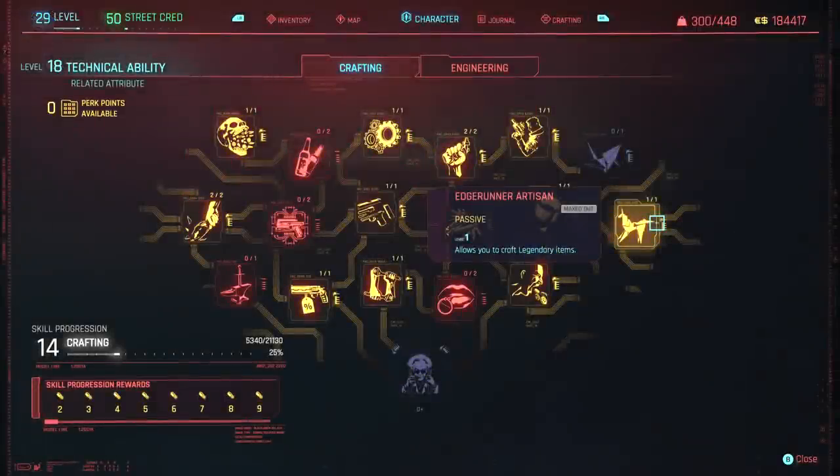So today guys we have locations to some amazing legendary weapon blueprints. Now remember, to craft legendaries within Cyberpunk you need to be at Technical Ability level 18 and also have the Edgerunner Artisan perk unlocked, which you can see on the screen now.